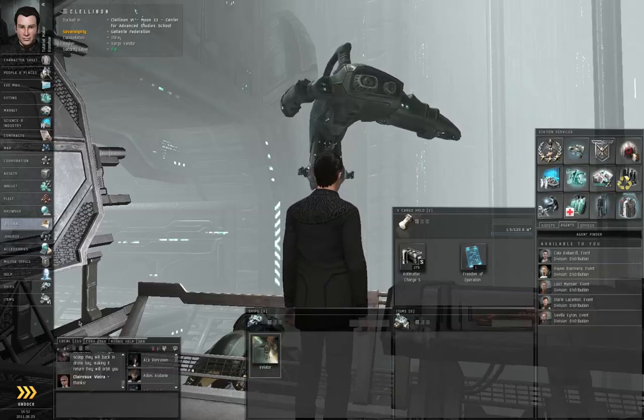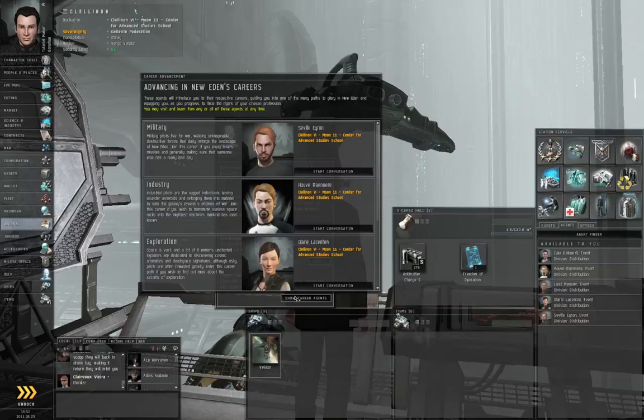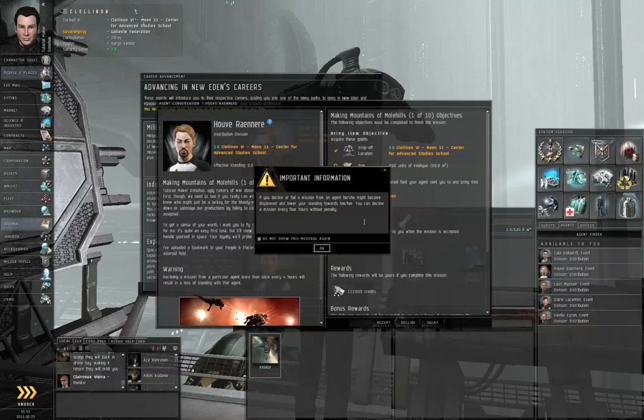If you closed the window, go to the Neocom, go to the Help button, Support tab, Show Career Agents, and we are going to go with the Industry chain. Next to Industry, click Start Conversation. If you're with the Center for Advanced Studies School, that would be Houvrener. If you decline or fail a mission from an agent, he or she might become displeased and lower your standing. You can decline a mission every four hours without penalty. Push OK.